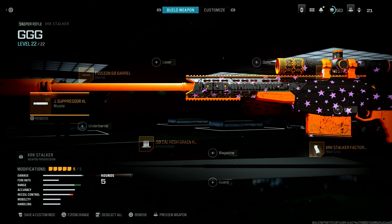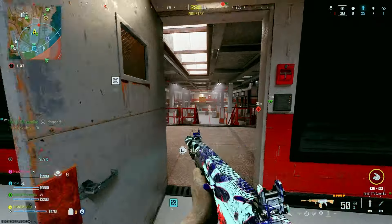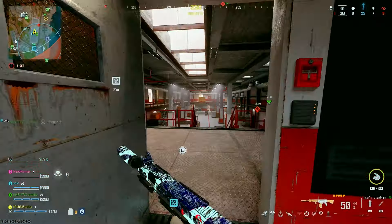The next gun on this list is one of the best ARs slash battle rifles, and that is the SOA Subverter. Last season this gun was not that great, but for Season 3 it definitely got buffed and is a lot better. It features great accuracy, really good recoil control, good damage, and a pretty solid fire rate and mobility as well. For the attachments, we are rocking the Dozen 90 Long Barrel, the ZM35 Compensated Flash Hider, the Bruin Heavy Support Underbarrel, the 50 Round Drum Mag, and the STT-88 Precision Stock. I've definitely been loving it a lot, and I think you guys will like this as a good AR.